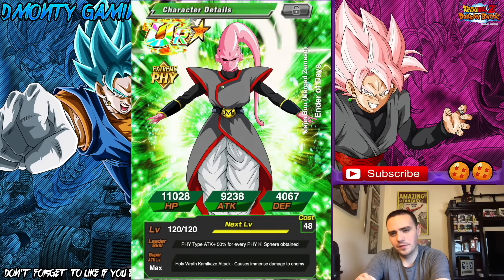The next drawing is from one of my favorite artists who sends me a lot of work — Smartinus Prime. He made this character for himself and I've seen him do it. This is Majin Buu Merge Zamasu, Ender of Days — so it's Zamasu and Majin Buu fused. Very interesting idea. Leader skill: Physical Type HP plus 50% for every Physical Ki Sphere obtained, so he sounds like a nuker. Super attack: Holy Wrath Kamikaze Attack causes immense damage to enemy. He has the back halo like Merge Zamasu and the belt of Buhan. Really like this card. Good job, Smartinus Prime — keep sending me art, you're one of my favorite artists.